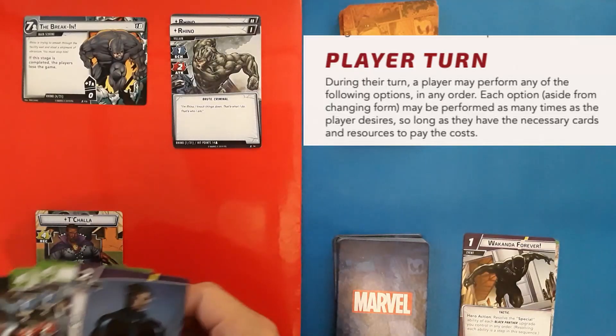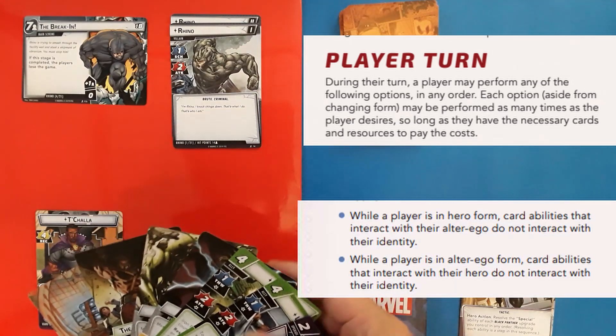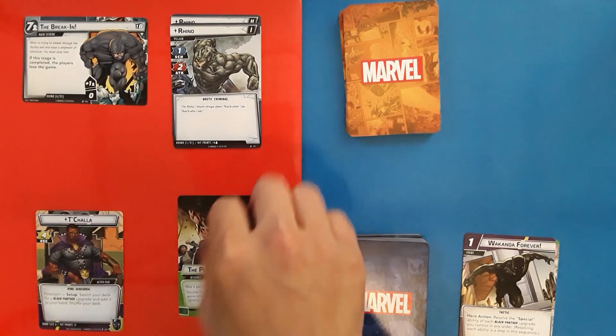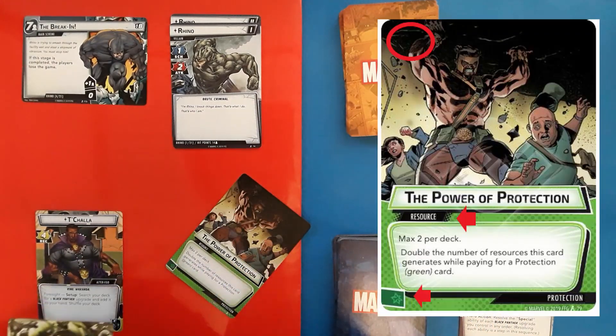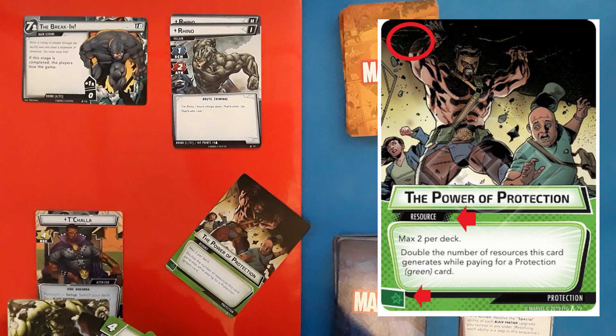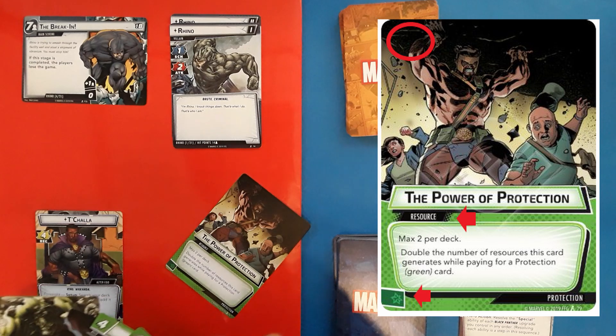During their turn, a hero may perform any available options in any order. Keep in mind that the form of your identity — hero or alter ego — may impact whether or not certain actions may be taken. Here you can see I'm playing a card from my hand. This is a resource card, so there's no associated cost because the card only generates resources. If a card does have a cost, it would be shown where the red circle is on the picture.